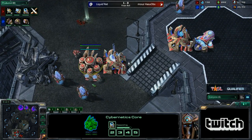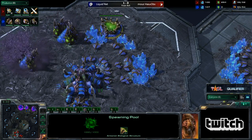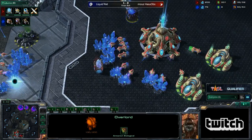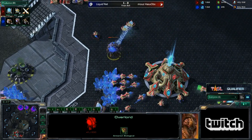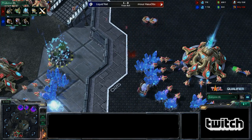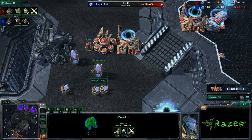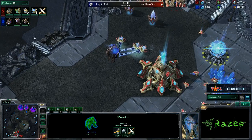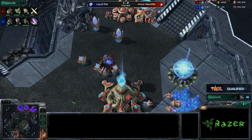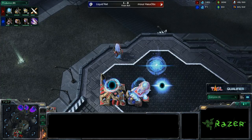Hasu can leave his base right now and start to put on just three-gate pressure if he wants. Rett is sitting on just 37 drones. The last game we saw where Hasu went for a big two-base all-in, Rett had 70 drones when that came. It's a little bit difficult because last game the plus-one wasn't being made for so long. Protoss didn't have any four-gate timing, so Rett was able to get 70 drones super fast. That gave him the advantage in the early game. Game one was a little bit weird. Game two, now we move into another very weird build that I'm just not used to seeing in PvZ.